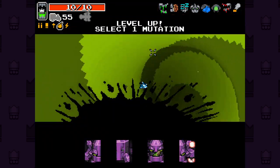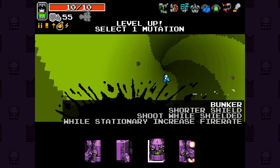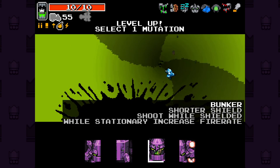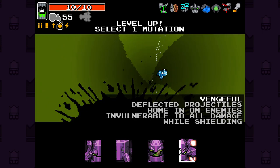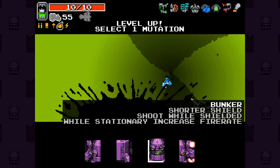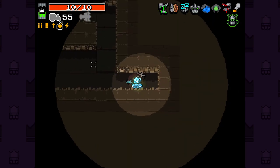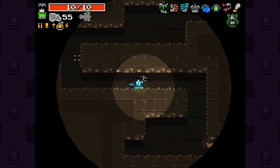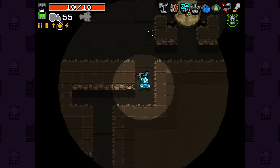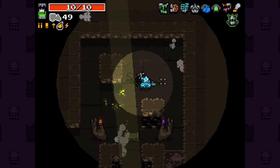Oh, that was quick. Plus six. Move while shielding. Shoot while shielding while stationary. Increase fire rate. Deflect projectiles. Home in on enemies and vulnerable to all damage while shielding. Let's go with that. Hello again — remember to freeze them, we're good.